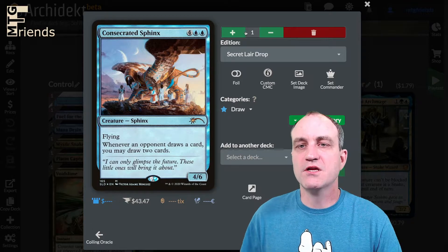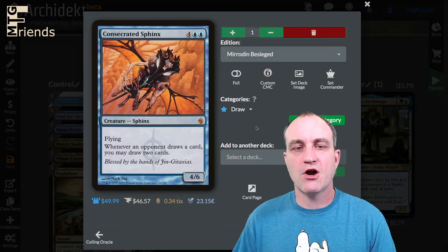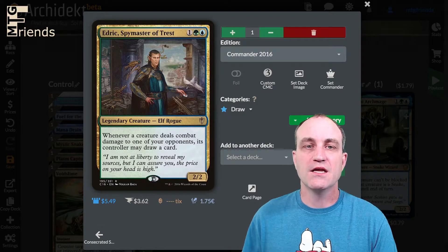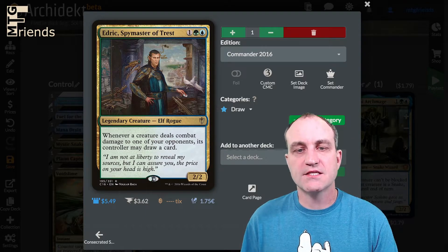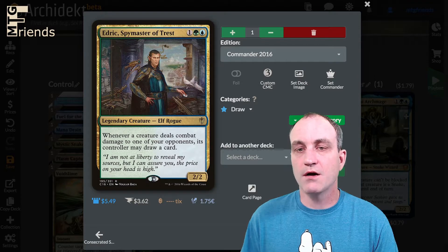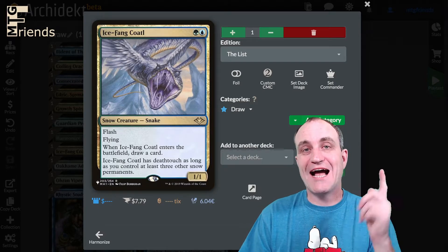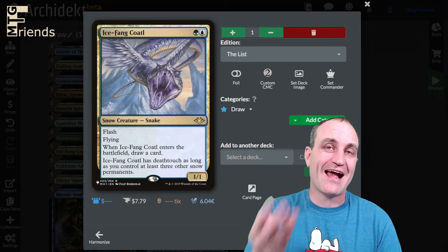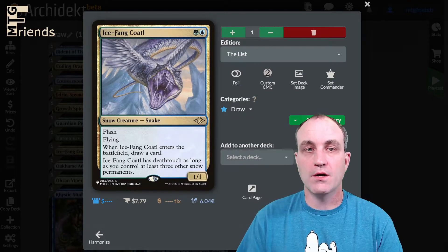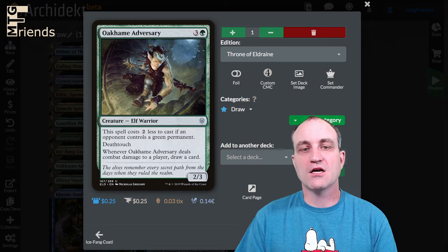Consecrated Sphinx — one of my favorites — a six-drop 4/6 flyer; whenever an opponent draws a card you may draw two cards. Definitely an include. Edric, Spymaster of Trest — a three-drop; whenever a creature deals combat damage to one of your opponents its controller may draw a card. Ice-Fang Coatl — two-drop flash flyer; when it enters the battlefield draw a card, and it has deathtouch as long as you control at least three other snow permanents. We're actually running basic snow lands specifically for that card.